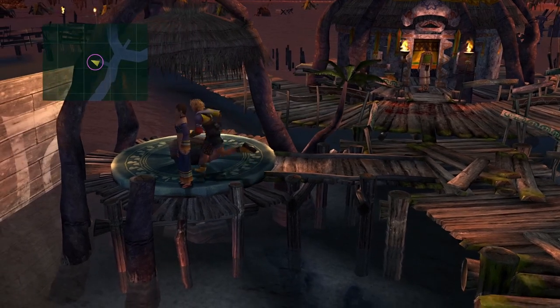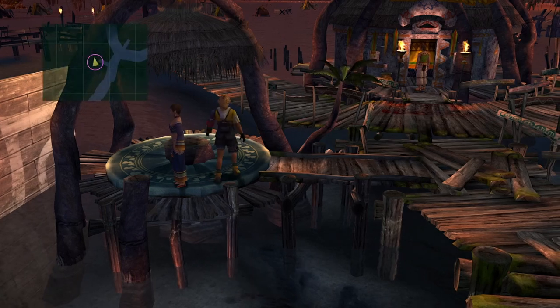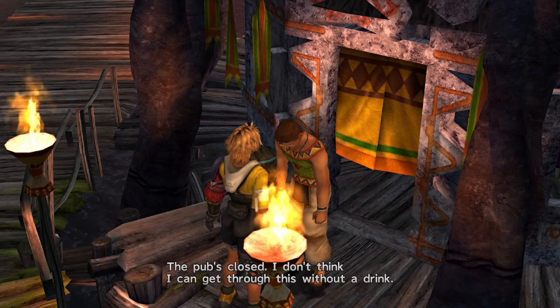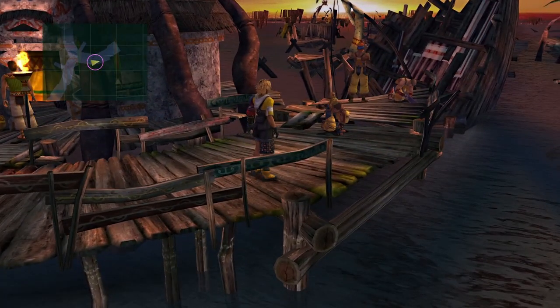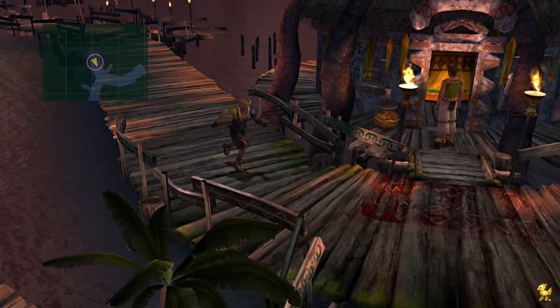So we're gonna go into the town, talk to people. You're alive? We're not open. Pub's closed. I don't think I can get through this without a drink. This is a pub — this is all Wakka's doing. Should've gone towards Wakka first. Alright, let's go back and go towards Wakka, see what he has to say.